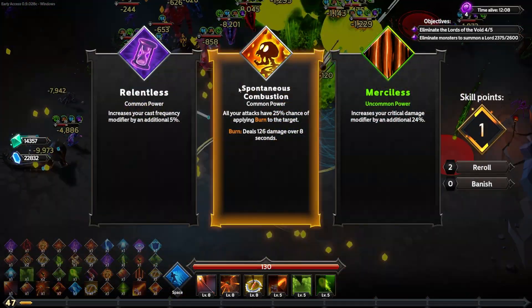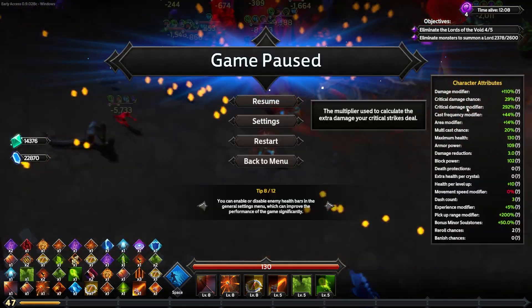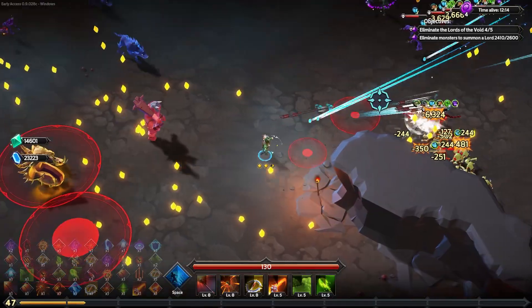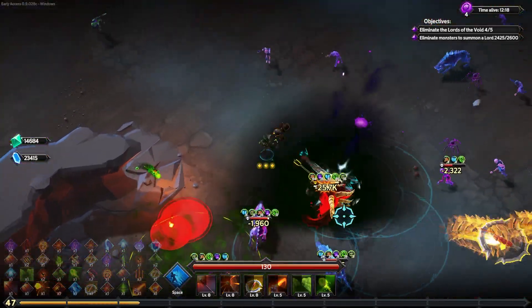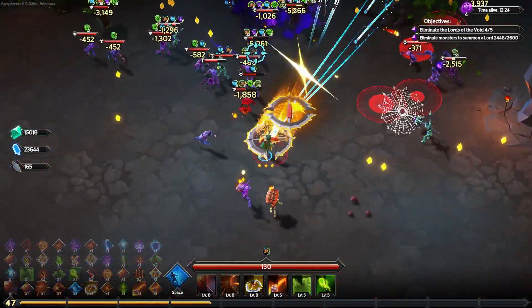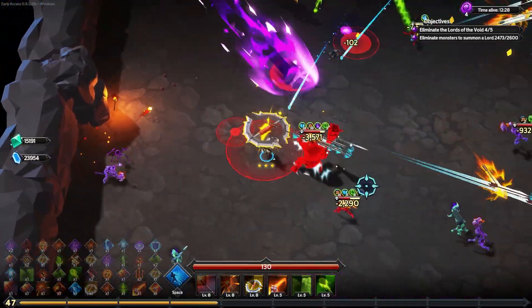Which is kind of paying off for us — let's be real, I'm melting bosses like they're nothing. An extra 24% critical damage modifier brings it up to 292%. We are almost up to triple crit damage on top of the effectively double damage we already have. Snake elite — you're dead. Just gone, melted. We are melting elites faster than I think I ever have before.